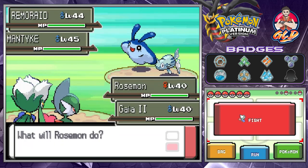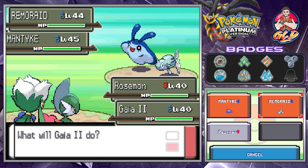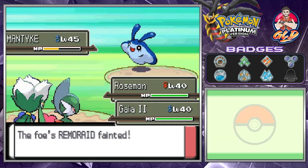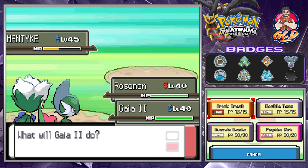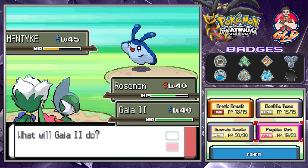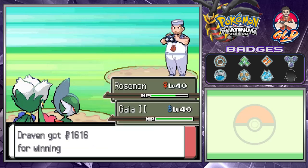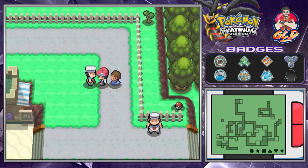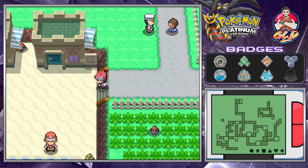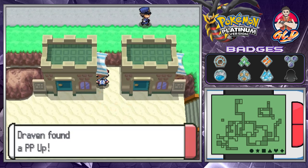Let's continue the onslaught taking on some newer Pokemon. Petal Dance, Brick Break does the trick, Psycho Cut, and the Bounce attack really messes things up. Just like that we've defeated these guys, and we're going to be finding some items — we found ourselves another PP Up.